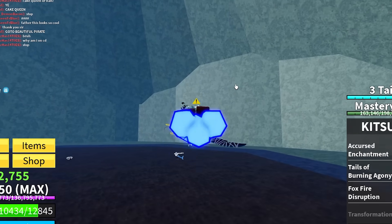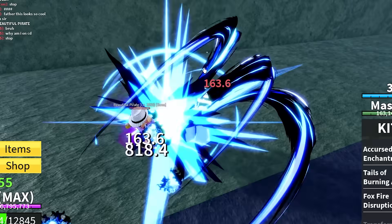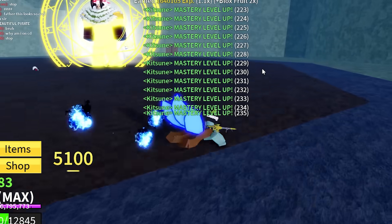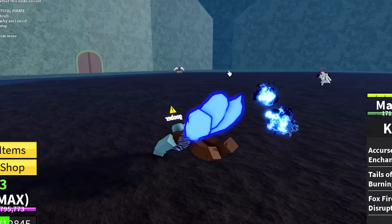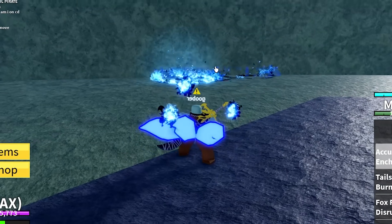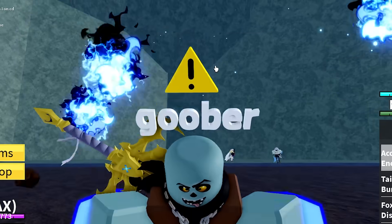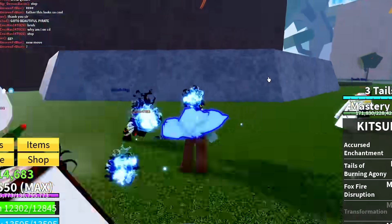We just unlocked our next move - Wild Assault. Let's go ahead and use this. It's like a combo extender - it's actually crazy. It lunges you forward and you can do an attack, go straight into hitting them, and then probably hit another attack right after that. That's actually a really good combo. This move set is actually insane so far - I don't even care that I'm a furry. This is like essentially the new Leopard fruit.